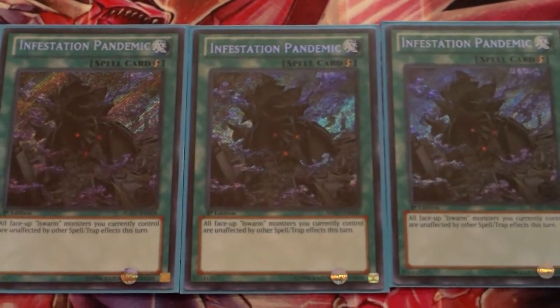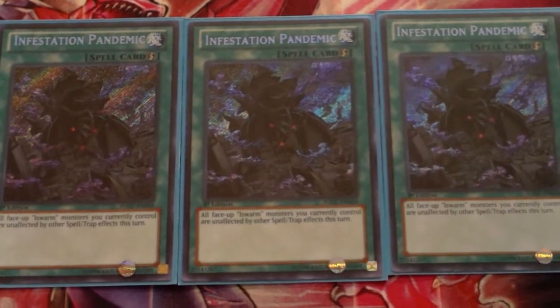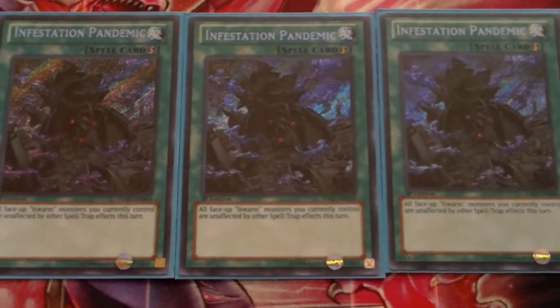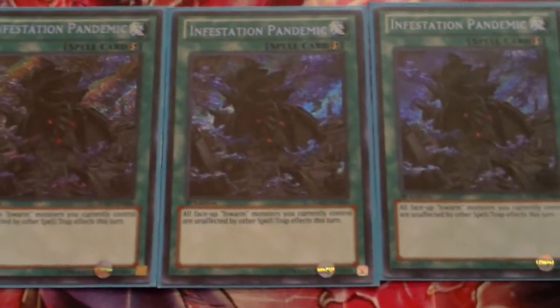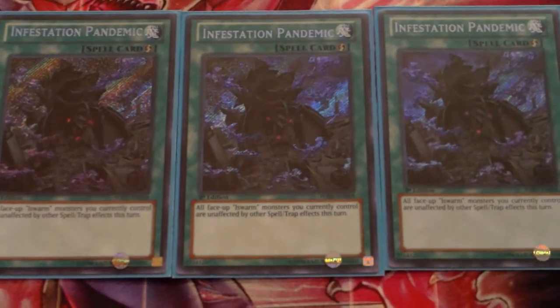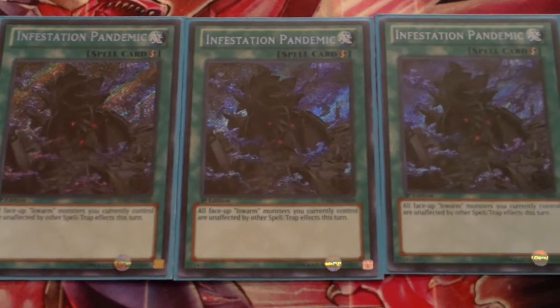For the spell lineup we have three Infestation Pandemic — makes it so all the Evil Swarm monsters you currently control are unaffected by other spell or trap cards this turn. A lot of people run it at two but I really like three because it assures protection for Ophion, which I think is amazing. I run three Infestation Pandemic.